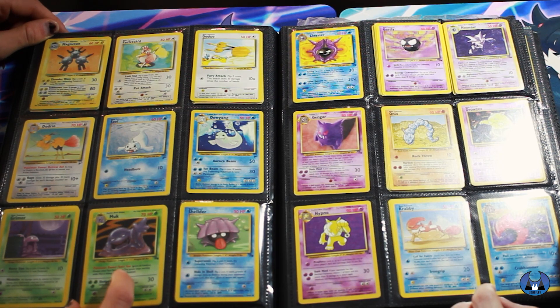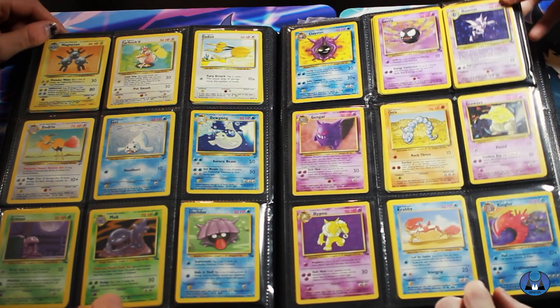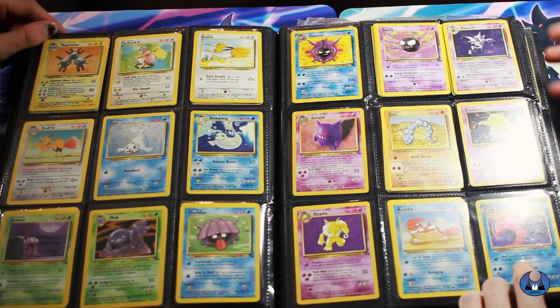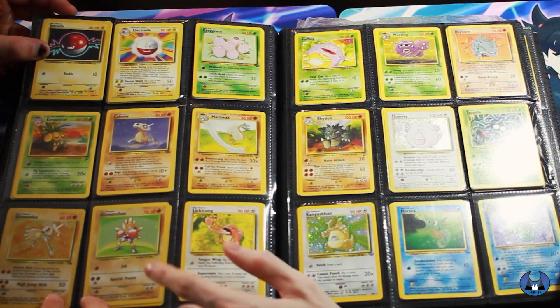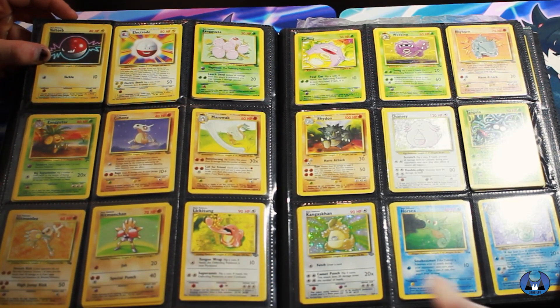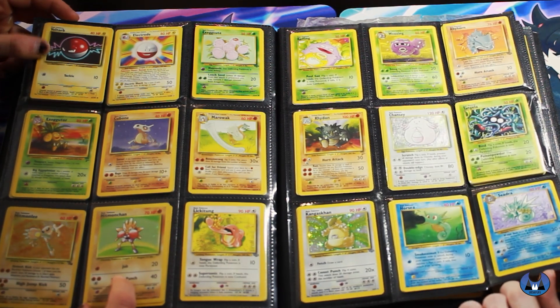Magneton. The Fossil Moltres down here. Gengar - not holo though, but you got the Holo Haunter. Hitmonlee and Hitmonchan both - Fossil for the Hitmonlee. We actually pulled this into Evolutions just recently in our last video.